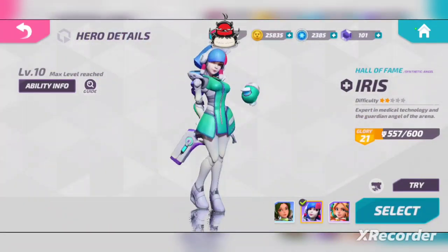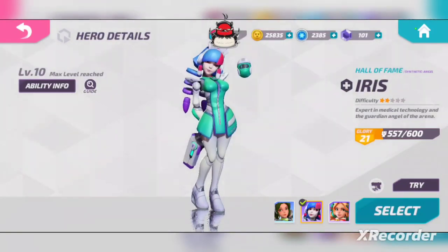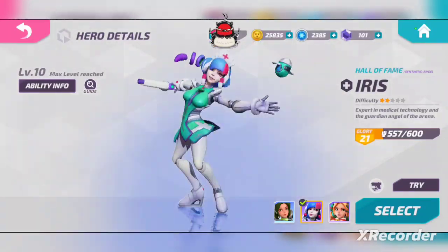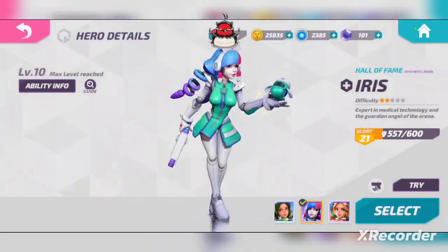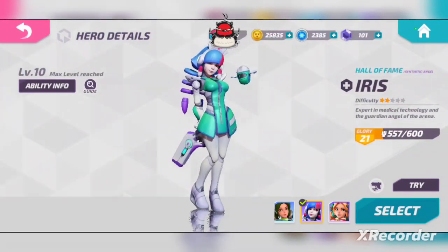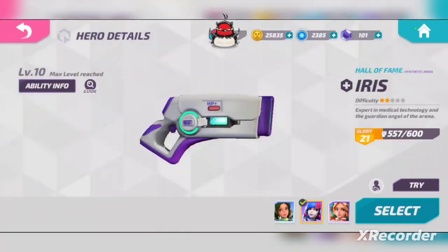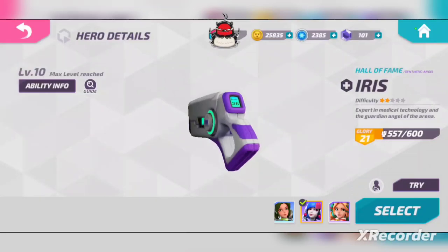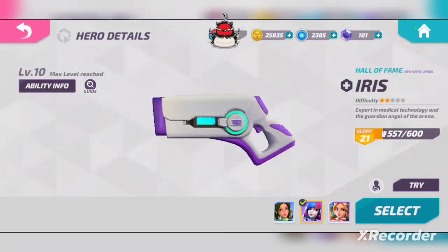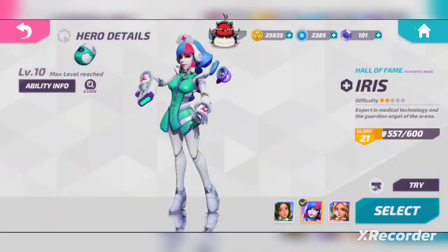This is the Synthetic Angel skin. It's a really cool skin — I've actually had it for a while, since around Season Zero, I think, is when it came out. The animations are super cool but the skin itself is really simple, so there's not going to be a lot to go over. As you can see, this is her gun — it's pretty simple, kind of like a scanner. It's got the ammo count there, so not too much going on with that.